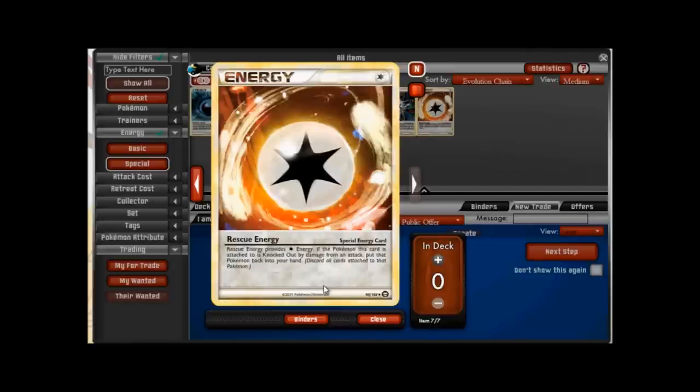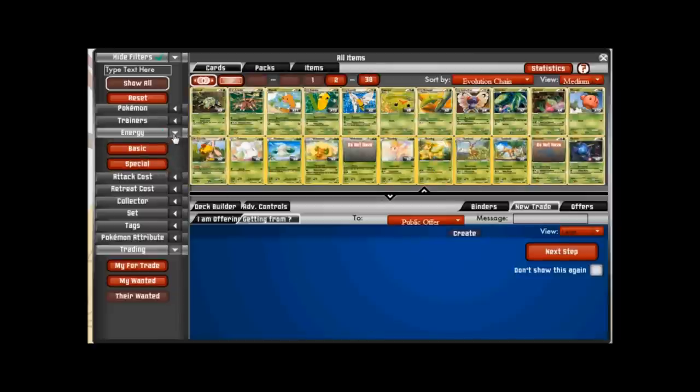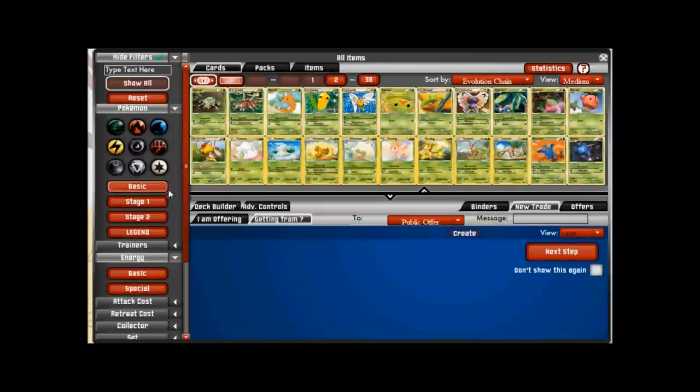Finally we have Rescue energy. It provides a single colorless energy, and when the Pokemon it's attached to gets knocked out, you get to put that Pokemon and all of its evolutions back into your hand instead of the discard pile. This is a really great energy to have. The downside is that it's only one colorless energy, so it can be a little hard to find a turn to play it, but it's worth it — once the Pokemon gets knocked out you don't lose access to that card and can play it right back down on your bench the next turn.